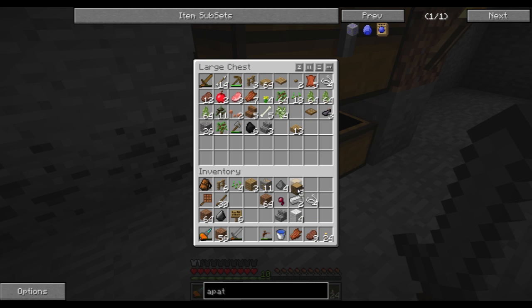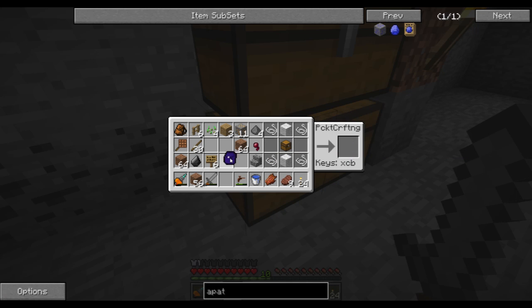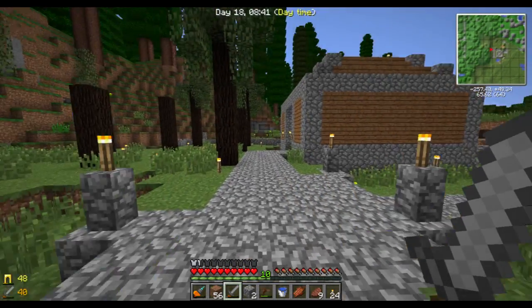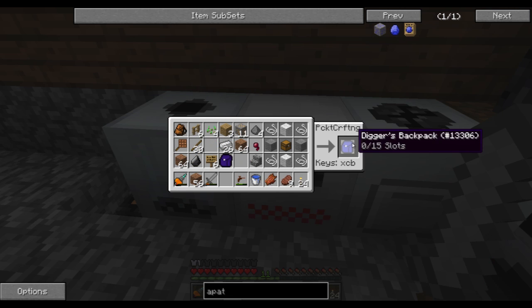And we need to make two chests. So we'll make one chest like this, and we have two of those. I did have four more, right? Yes. That's the miner's backpack. And I need two more of those — I need to cook the cobblestone. And we have the digger's backpack.